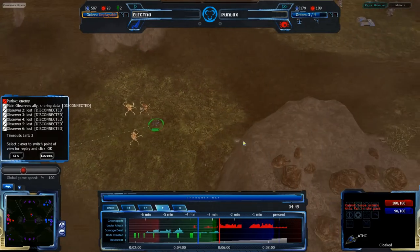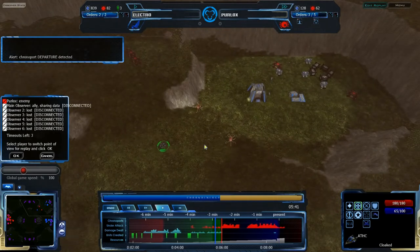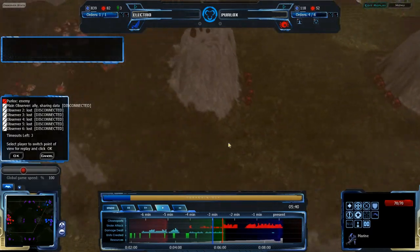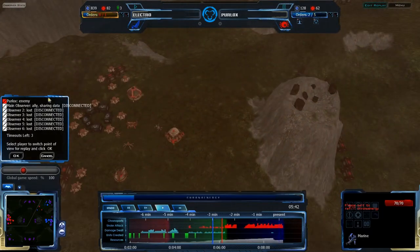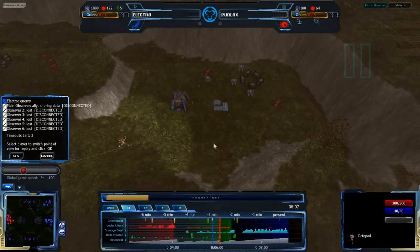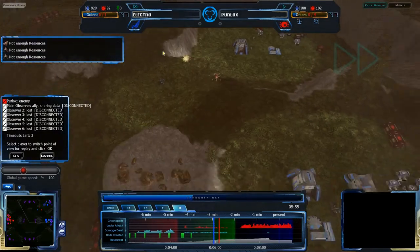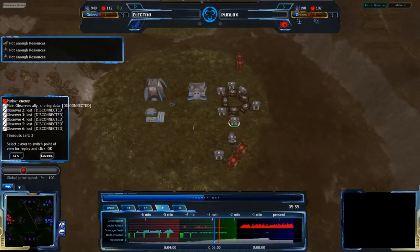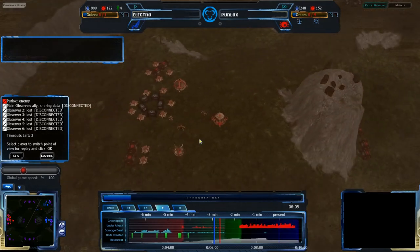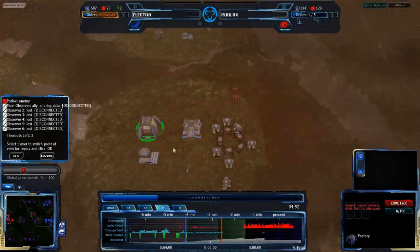The Octopods at the 4:49 mark in this iteration have managed to get through the ATHTs. The ATHTs have decided to pull back and attack the Octopods instead of trying to go for the main base. So Perlox's base is completely unassaulted right now — it's open but not a particularly important target for Electro, who is more focused on stopping his own base from being destroyed. Once Perlox gets more units up and Chronoports them back, Electro is going to have more and more to deal with from the future.